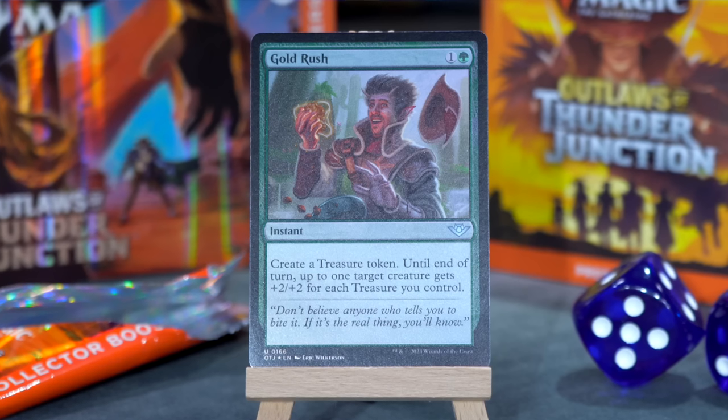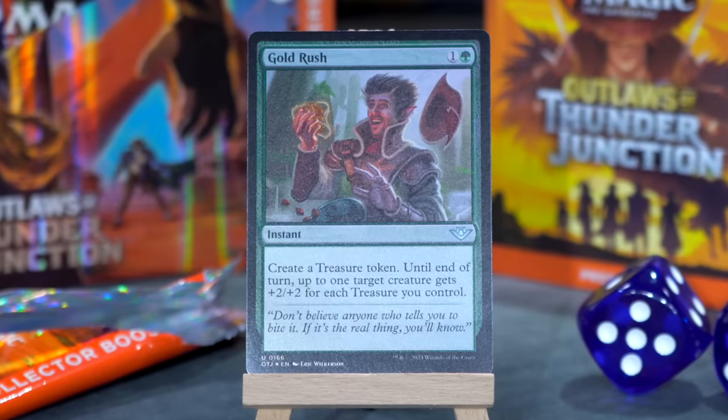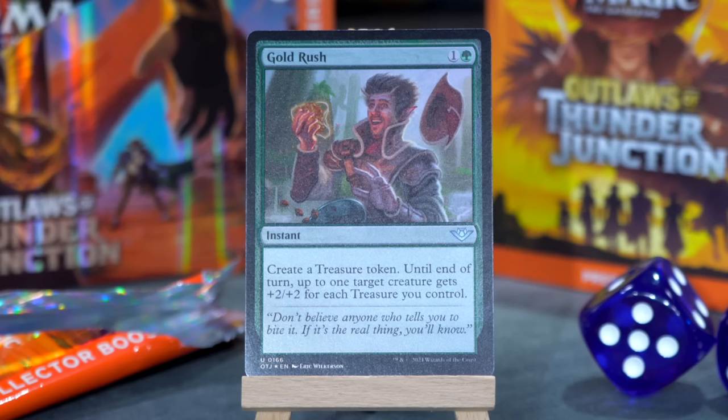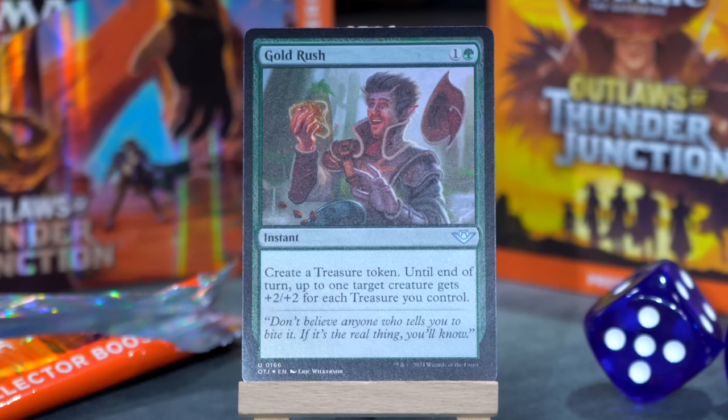Gold Rush. One and a green for an instant. Create a treasure token. Until end of turn, up to one target creature you control gets +2/+2 for each treasure you control. Oh, I know some commander games that are about to end very quickly because of this card. That's too many treasure tokens. What I like, flavor-wise, is that it's the rush that you feel — the creature feels so excited that it found all this treasure, that it gets metaphorically so big that it murders all your opponents. At least that's how I'm interpreting it.